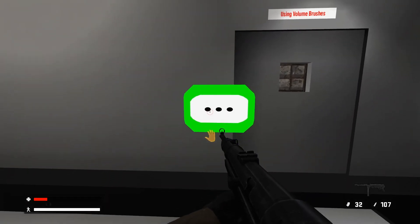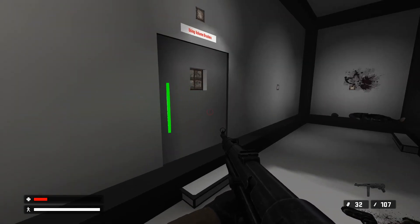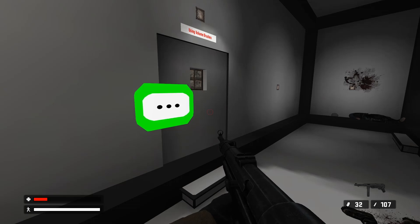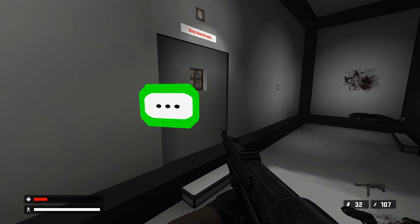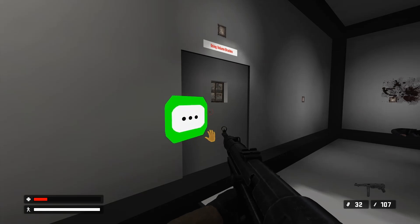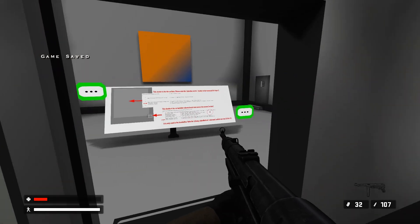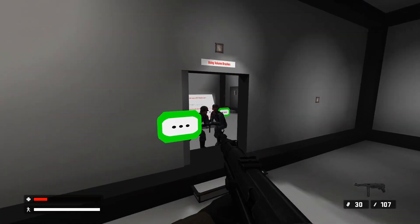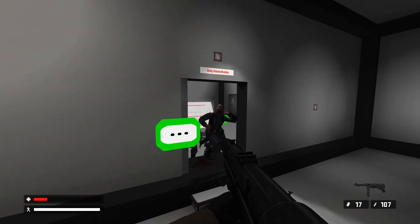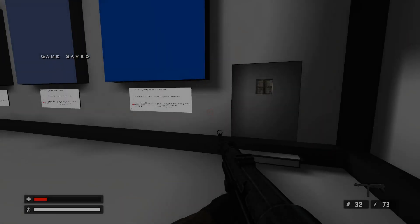Using volume brushes — it's time for the next method to control the transparency of the second orange layer. The trick is to use a specific shader command for the second layer in combination with special volume brushes in the level editor. Who's in here going to cause problems? Oh there's three of them — this makes it really weird having enemies in this. I feel like there shouldn't really be any.